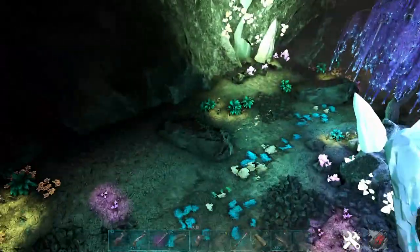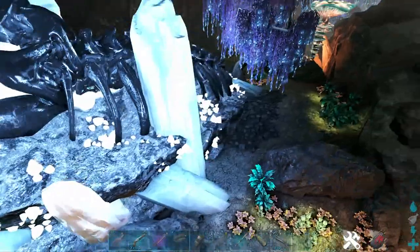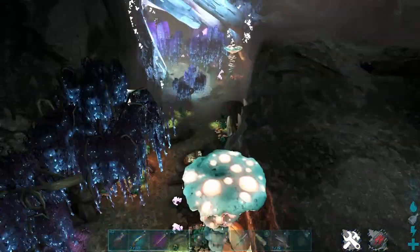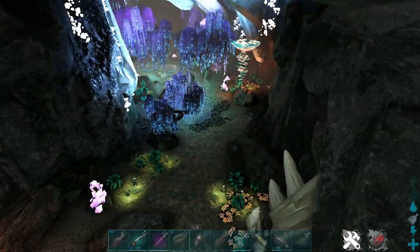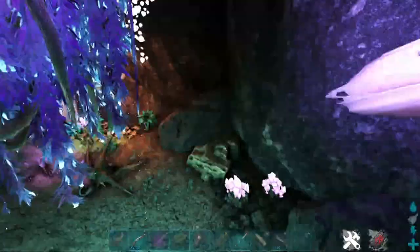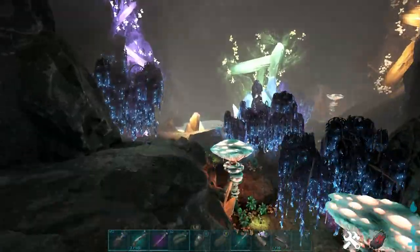If you just go up from here, you can see these glowing green bushes are scattered all throughout this area. So you could come out with over 1,000 Polymer easy. And they respawn really quickly, because bushes respawn quickest out of any kind of resource, compared to like metal nodes and stuff like that.